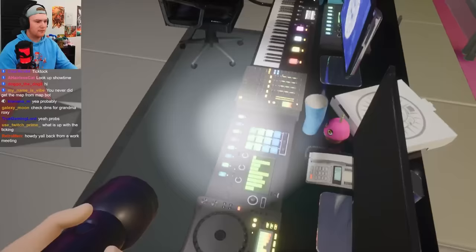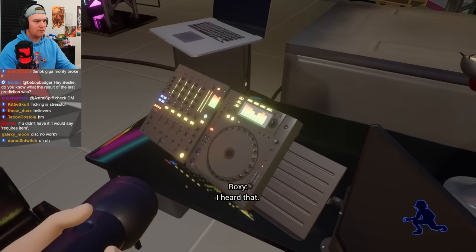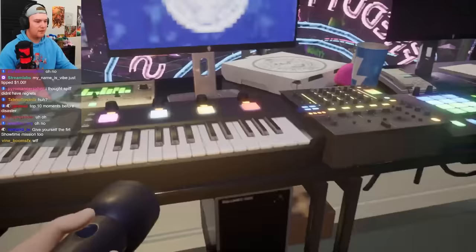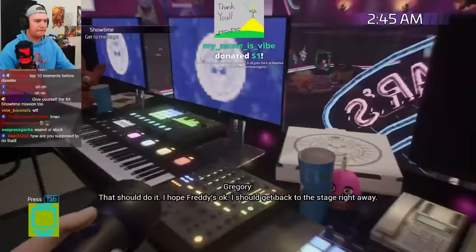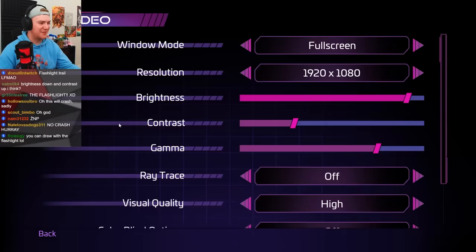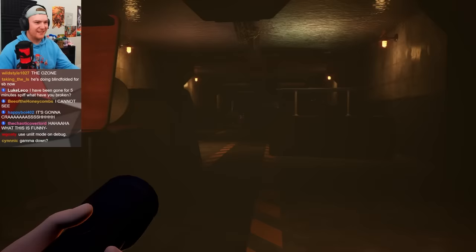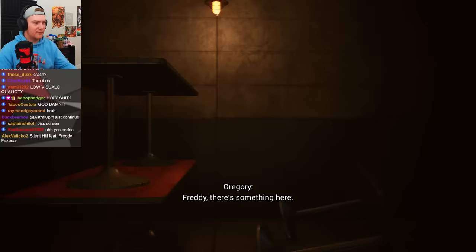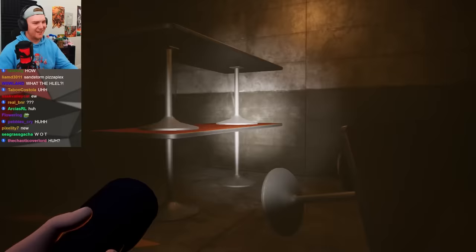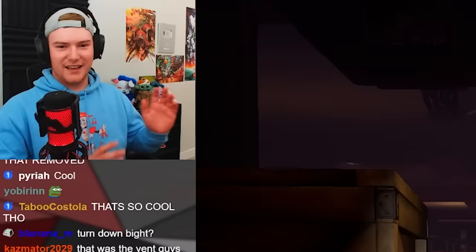I had a super hard time getting the performance disc to play, because not only did getting seen by Monty remove a bunch of collision, but it also made me unable to insert the disc. It took a while to figure that out. The UI is missing because of MapBot — it all goes back to MapBot. There we go.